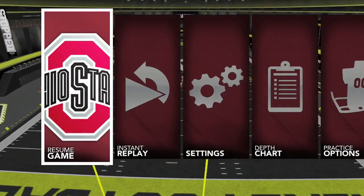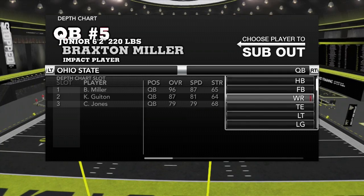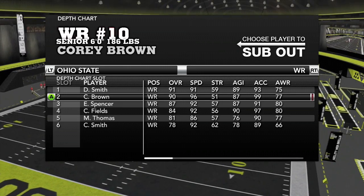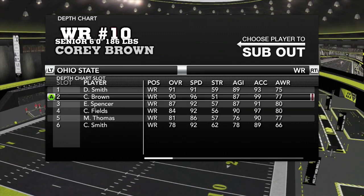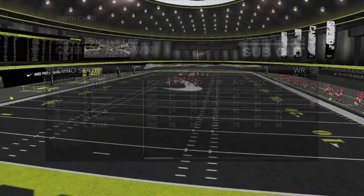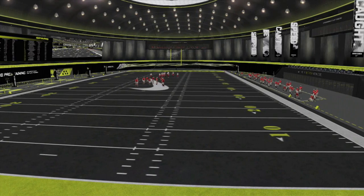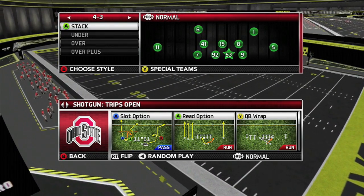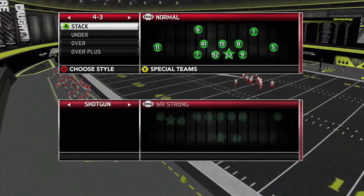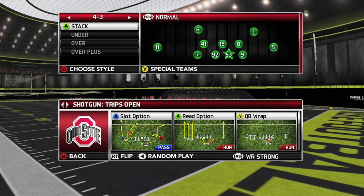Before I break the plays down, let me go to the depth chart. As you'll see in the gameplay footage at the end of this video, you'll want to put your fastest receiver with acceleration and speed at the number three spot — so someone like Chris Brown or Corey Brown. He has 99 acceleration, 97 speed, something like that. For Trips Open, I hit the right analog stick and go to Wide Receiver Strong.